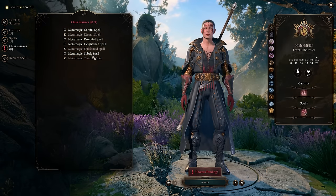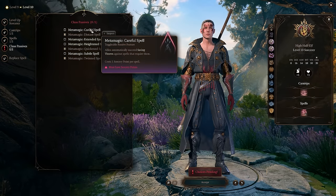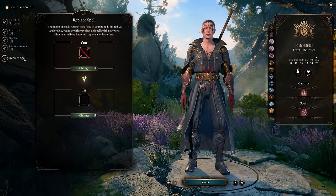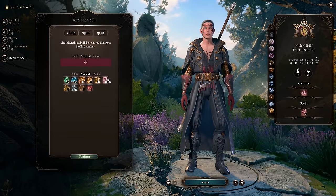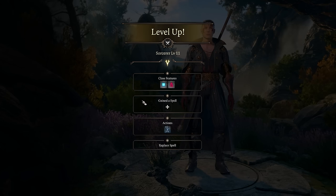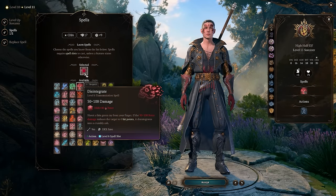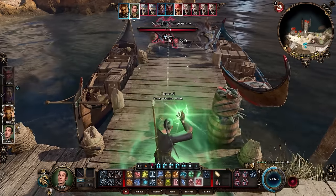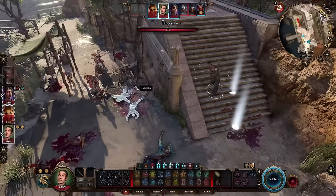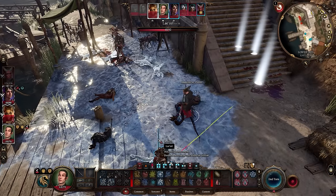At level ten we get another metamagic upgrade; I went with subtle spell so we can still cast spells even when silenced. Around level eleven is when we unlock disintegrate — the damage roll on it is insane, and it deals force damage, which very few enemies resist, meaning you'll hit a ton of them without issue. I keep this in the back pocket for when things go wrong, immediately pumping metamagic and double-casting to destroy enemies before they even get a turn.